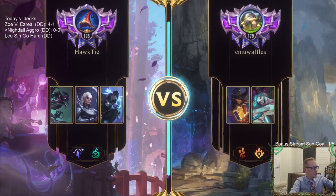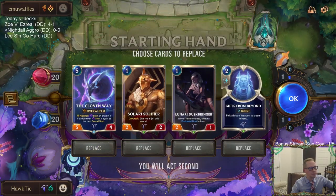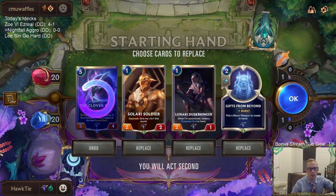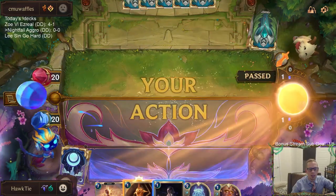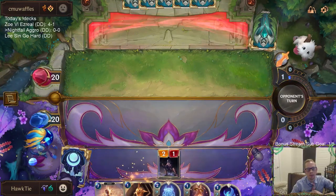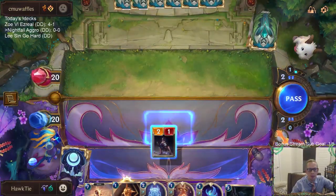Alright, prediction - what are we playing against? Twisted Fate and Jinx - that sounds like a casino deck to me. We have some early cards to turn on Nightfall which is good. Gifts from Beyond is always awesome. I'm going to mulligan the Cloven Way because it's not a card we need in the first few turns. Our champions are going to be important and powerful, so we want to draw them.